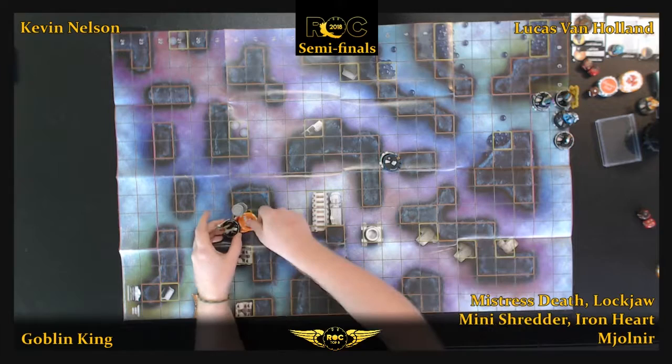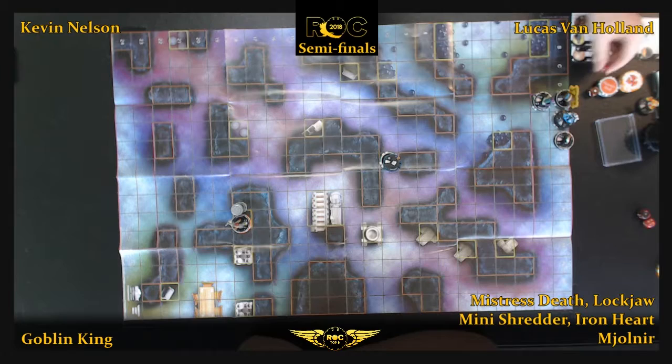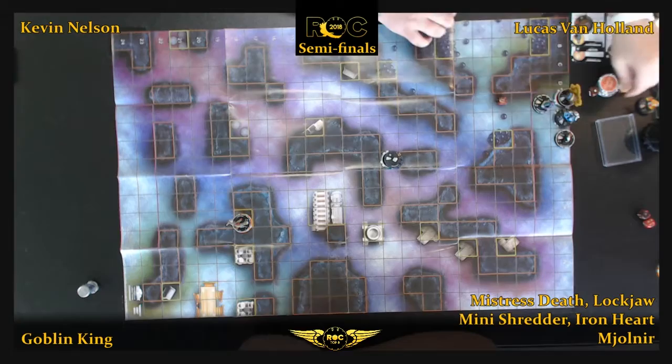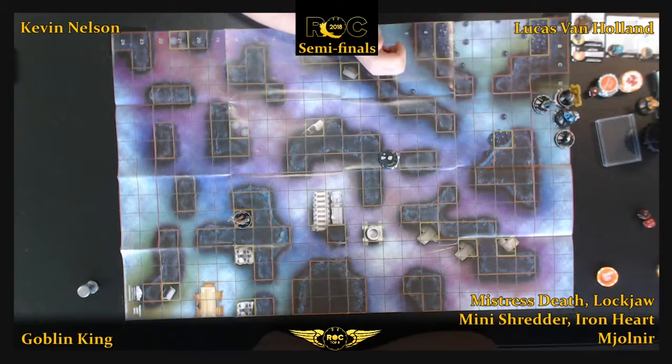On the other side, Goblin King is probably tripling down on D6 rollouts, choosing Impervious and Super Senses, and having Shape Change. The automatic breakaway is pretty big. And there's plasticity — if Lockjaw picks plasticity for any reason, he will not be able to break away automatically because they are the same size. So that is important if Lucas wants to keep him locked down.